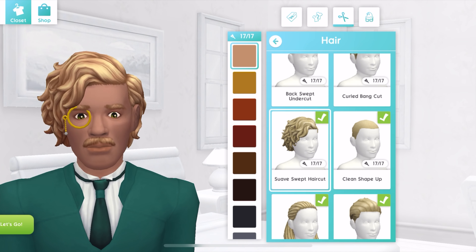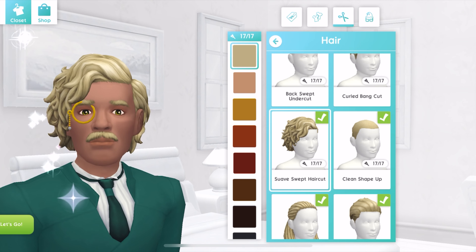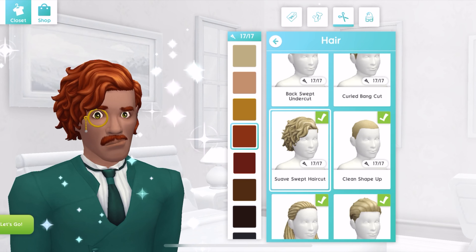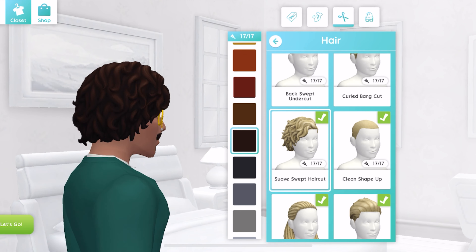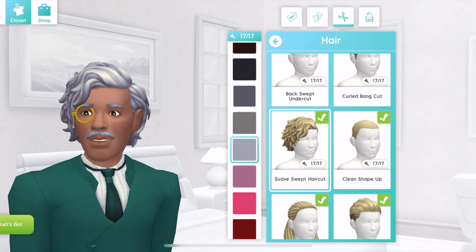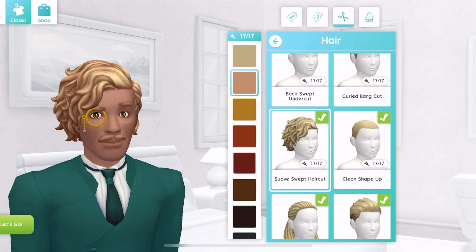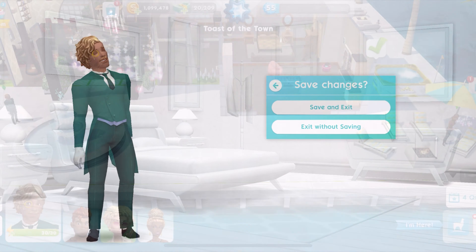Next we're looking at the butler's hair — it's called the suave swept haircut. It's very curly and it's a lot. He's a chunky guy, so shorter cuts work better than this big regularly styled hair. It's beautiful hair, okay, I'll keep him in it. Let's look at the other colors — some of them make me laugh, he'd probably look like a clown attending a party at Icon and Pecan's house. I'm keeping him in his signature color and will save and exit — the hair is growing on me.